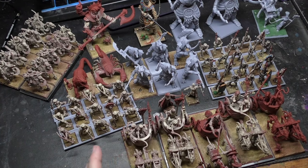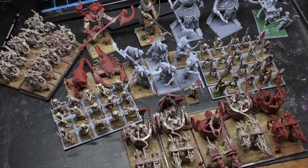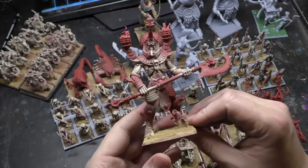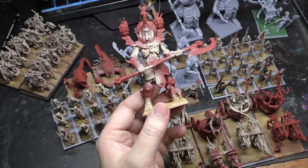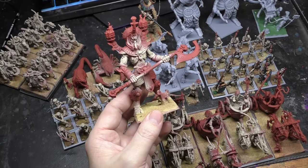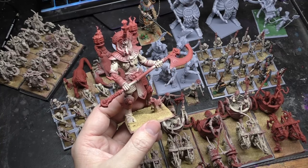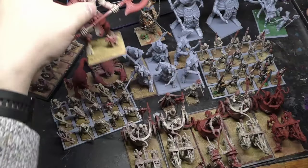This is about 2000 points. I can't take four giants in the game. This here was the Hiro Titan — if anybody remembers the Hiro Titan — it's no longer in Old World from what I've seen, which is a shame. So I may just run it as another bone giant, the Necrolith Colossus as it's known in the Old World book now.